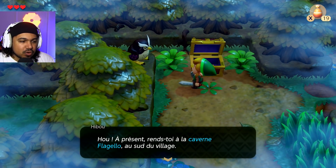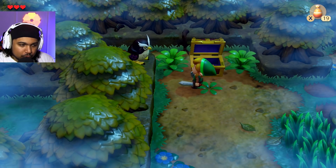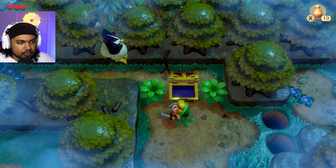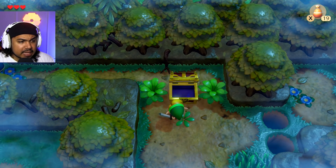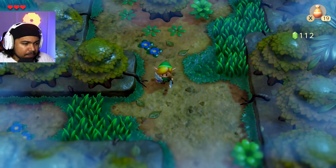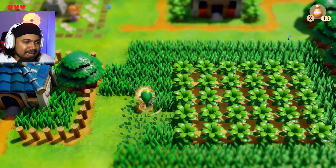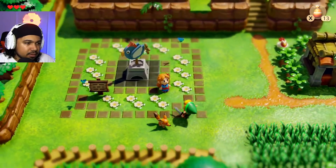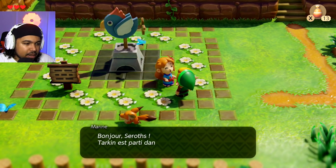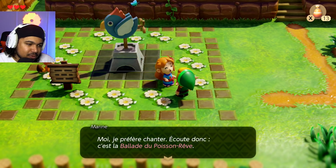À présent, rends-toi à la caverne de Flageo au sud du village. Une fois à l'intérieur, récupère l'instrument qui y repose. Le poisson rêve t'attend. Ne te repose pas trop longtemps dans la forêt parce qu'à priori, il y a quand même pas mal de moblins partout. Elle m'a abandonné. Où est-ce que tu es, Zelda ? Je ne suis pas Zelda, je suis Marine. Bonjour, c'est Rush. Tarka est parti dans la forêt chercher des champignons. Moi, je préfère chanter et goûter. C'est la balade du poisson rêve.